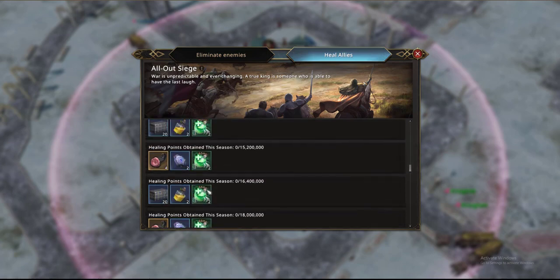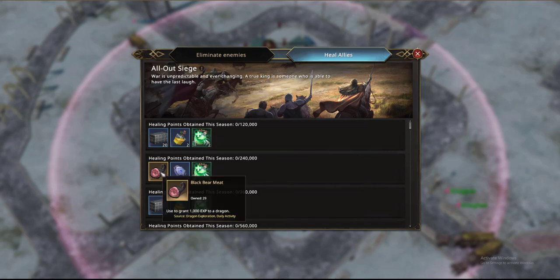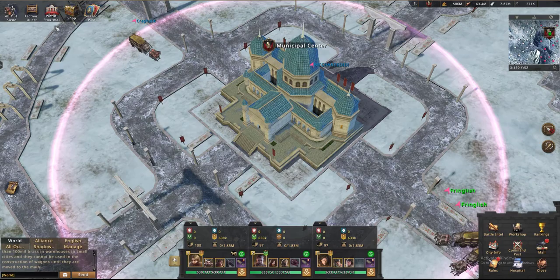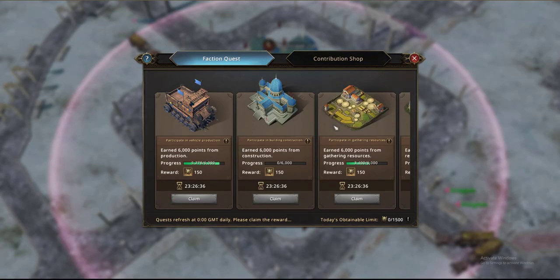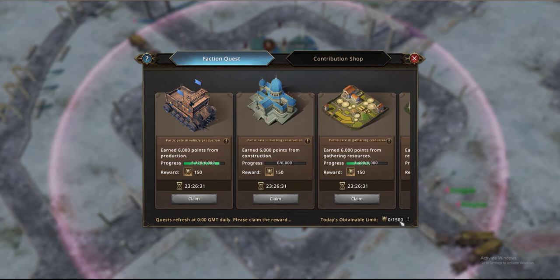Apart from that there are a couple of different items you can get — these are mainly consumables to be used. But with the new dragon, the lightning dragon, the black bear meat is going to be very useful. Next you have faction quests — these quests reset every day. You have a limit of 1,500 or 2,200 I believe if you bought the season pass, and these points are very easy to get. If you gather for an hour you will get this. If you end up building a wagon for about an hour you will get this.